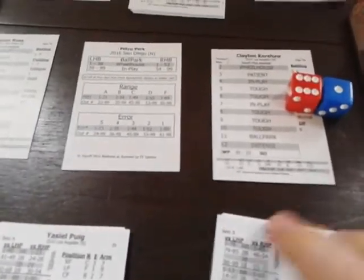Derek Norris comes up — the result is a seven, in play. It's a 56, out of range — an easy fly out to Puig in right. Two down. Matt Kemp steps in — the former Dodger. Result is a seven, in play again. Kemp rolls a six; in play against a lefty, 1 to 7 is a double. Matt Kemp drives it into the gap at Petco for a two-out double.